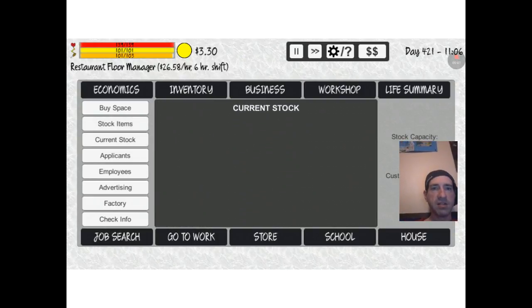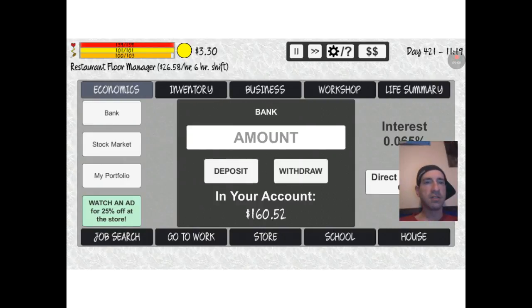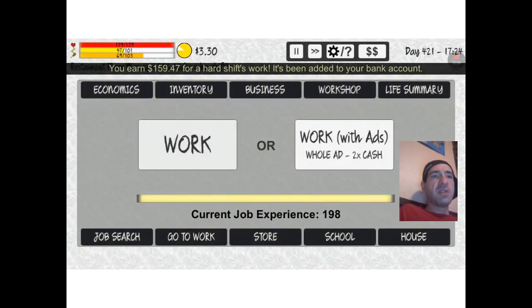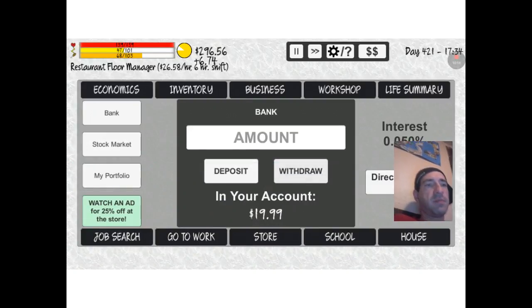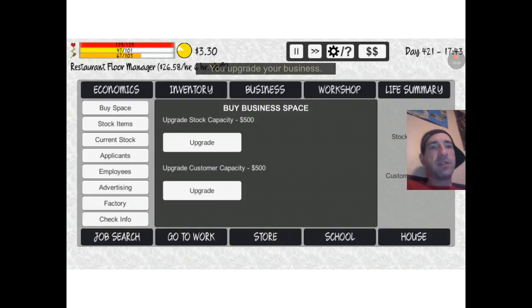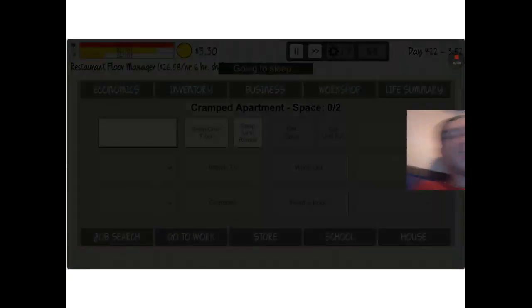We don't have anything in our stock right now. I'm going to upgrade space and upgrade customer capacity — I should probably do that too. Let's start working on that — customer capacity and customer stock. And hopefully get our business going good. I should probably turn off direct deposit for now. I'm going to run out of money though, and I don't have any food. I'm in trouble here.